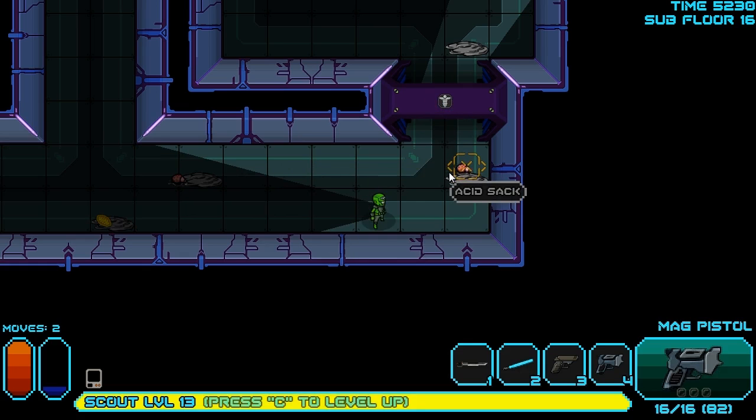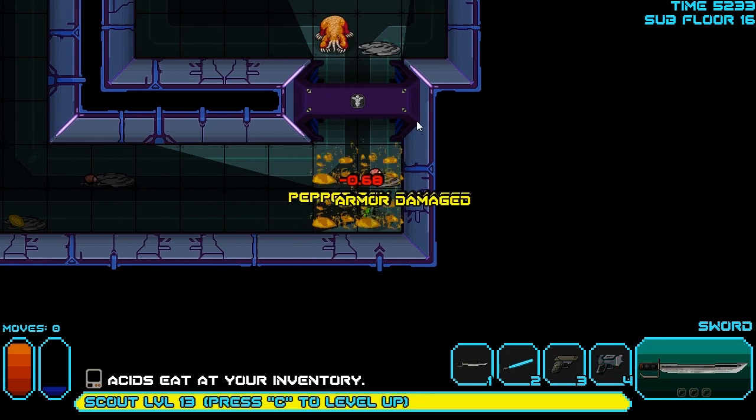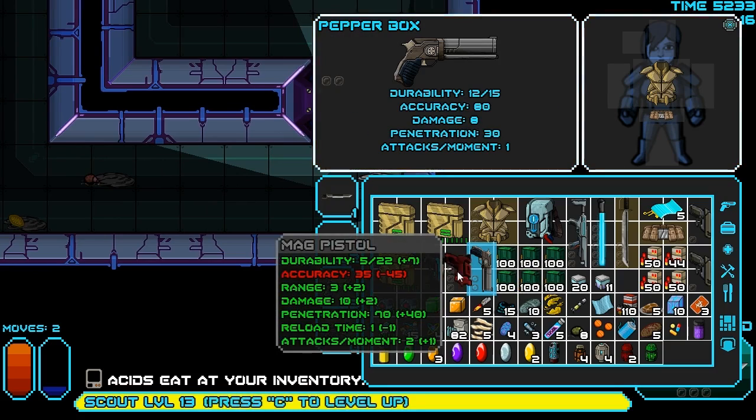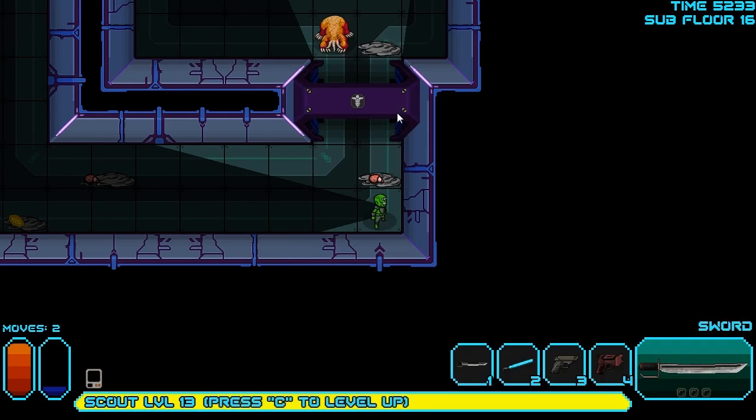Reload the pistol. Reload the other pistol. So many things to put bullets in. There — oh, goodness, the stone mole. Well, that was one thing I was not looking forward to. We did get hit with acid, which does burn everything in our inventory, which is not great, but it's not the end of the road yet.